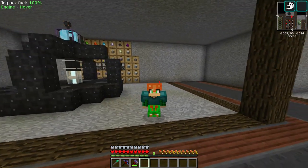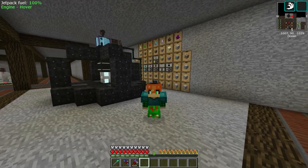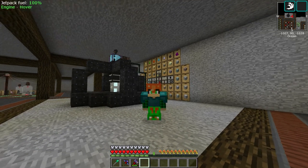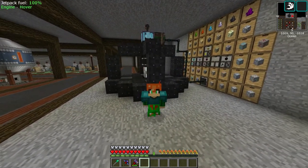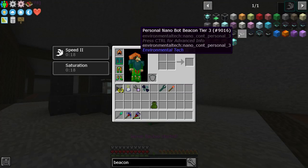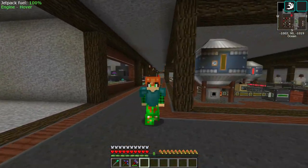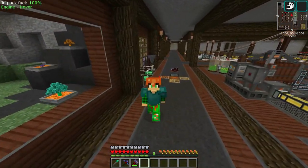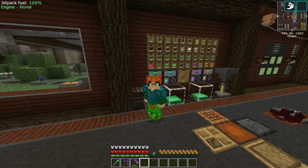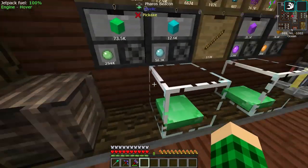Hello everybody, and welcome back to another episode of Stoneblock 2. I'm going to check with you together to see if we have enough Chironite to go into tier 3 of the Void Miner, and then we can also look at getting a personal Nanobot beacon, because that's going to be much better than having these two guys over here — I keep having to refill them with potions — and I'm talking about the Pharaoh's beacons.